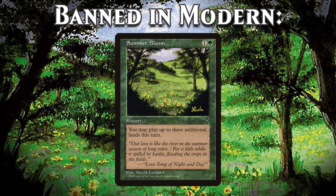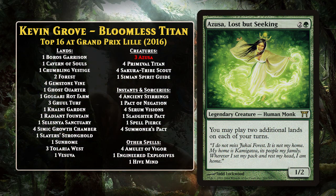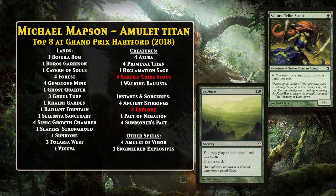Scapeshift and Valakut Titan variants continued to find success in the format, but there was also a direct descendant of Bloom Titan that showed up in the last quarter of 2016. Kevin Grove piloted his Bloomless Titan deck to a top 8 finish at Grand Prix Lille that year. The deck didn't look that different from what we'd already seen — it could still do silly things with Amulet of Vigor, Primeval Titan, and Bounce Lands. It had to lean a little more on general ramp and Azusa to get things going, and turn 2 Titans were no longer a regular occurrence, but the deck could still generate lots of mana and win fairly quickly. By 2018, Amulet of Vigor-based Titan decks again became the more prominent deck, coming to be known as Amulet Titan.